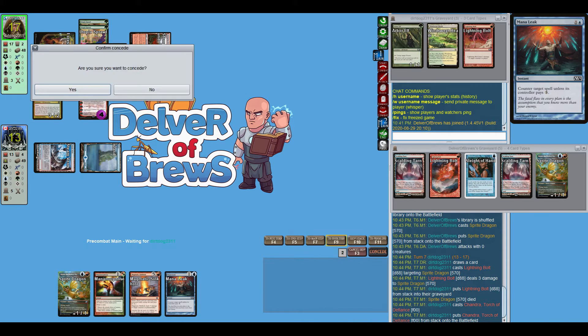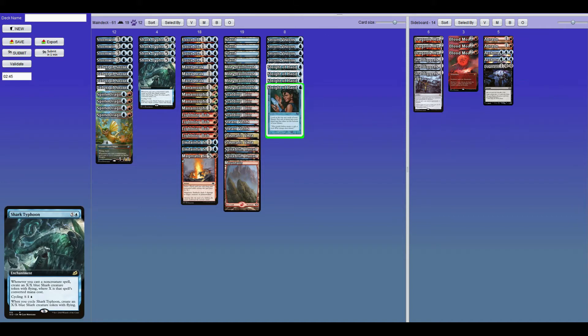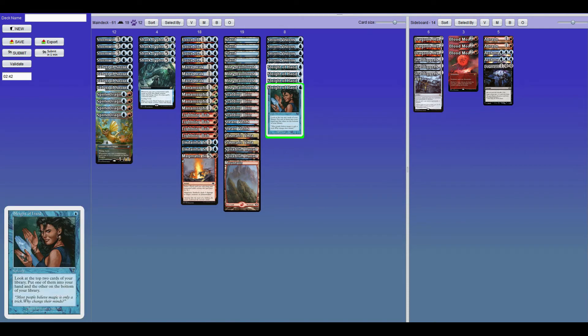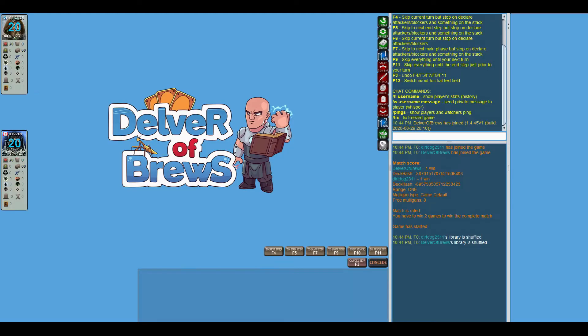It doesn't really matter because Chandra is pretty much going to force me to concede — there's no way I'm getting out of that. We did mulligan to five in my defense. Our opponent just had very good draws and we did not, as is the case with most Modern games.